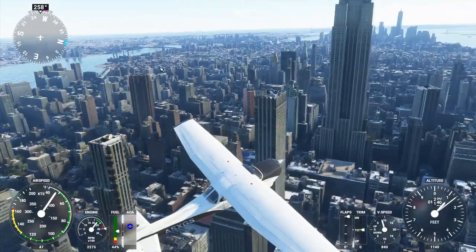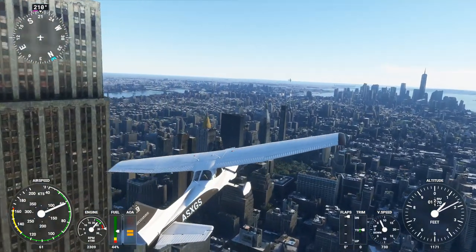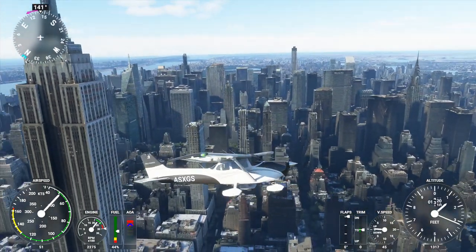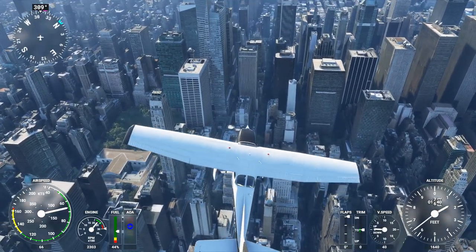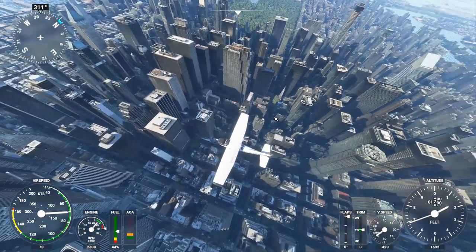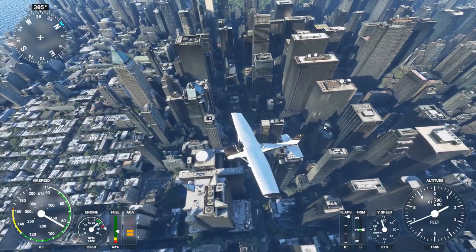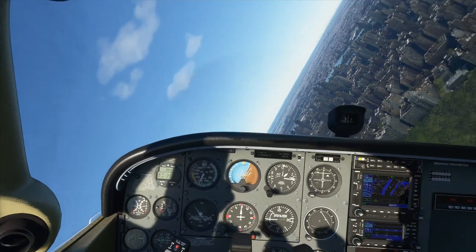Cruising higher to get a better look at the taller upper reaches of the buildings, including the Empire State Building — passing on by. I mean, again, the best I've ever seen these things in a flight sim. I'm sort of zoomed out now and scoping things in. I've seen other images of Manhattan like this where it's zoomed out and the buildings are tilting outward from the focal point. I do have V-sync on but occasionally there was some screen tearing.